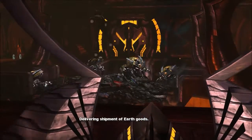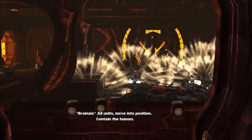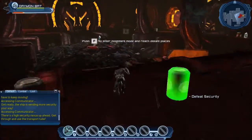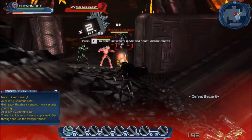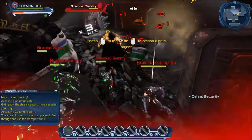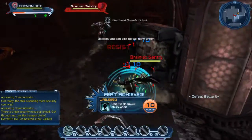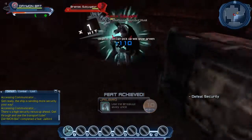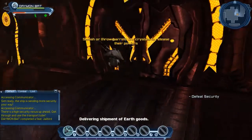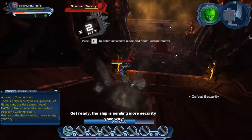Delivering shipment of Earth goods. All units move into position. Contain the human. Get ready — the ship is sending more security your way.